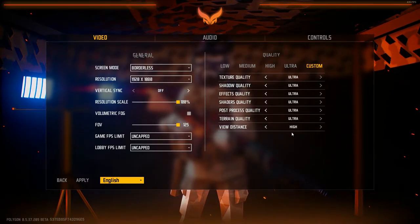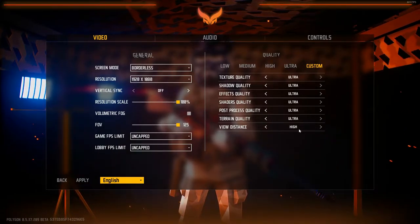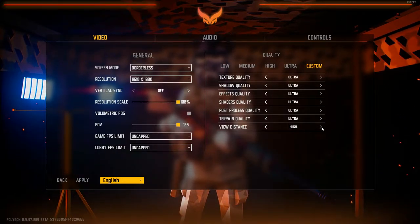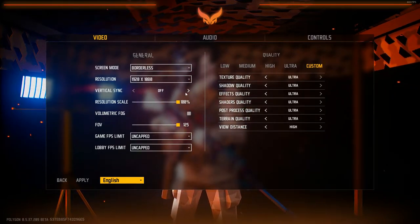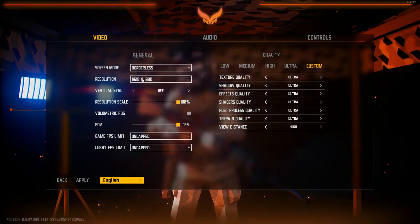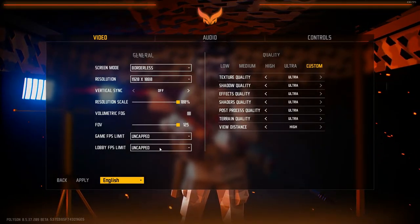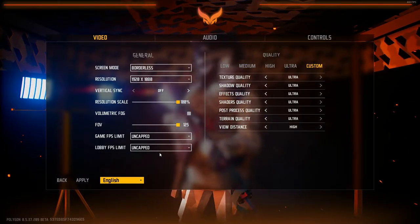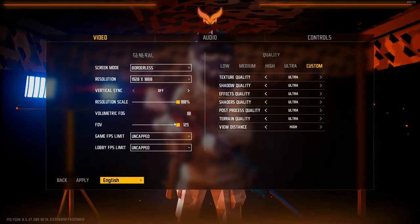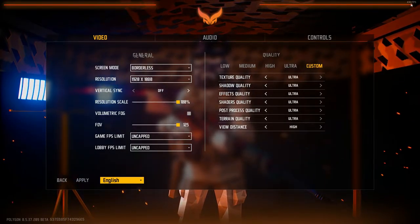My video settings are pretty much everything on ultra, except view distance which is on high — you can't take it any higher. Field of view is 125, resolution scale 100, vertical sync off, resolution 1920 by 1080, borderless screen, FPS limits uncapped in both lobby and in-game. I just like to see how many FPS I can get — in the lobby I have 430 to 440 FPS.